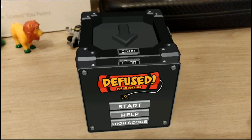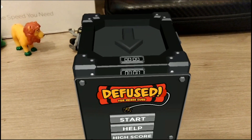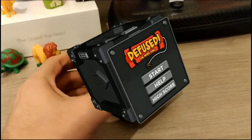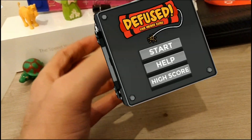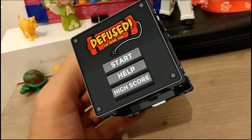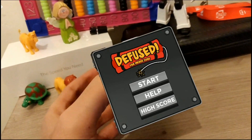Now the goal here is to diffuse a bomb, so you can look at the entire cube as a bomb device. The user gets instructions before each level, and they need to activate switches, push specific buttons, and cut colored wires in order to diffuse this holographic bomb. The problem is that there's a countdown timer, and if it reaches zero, the bomb explodes.